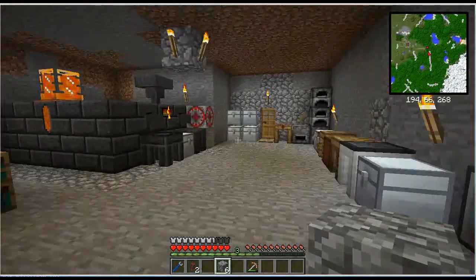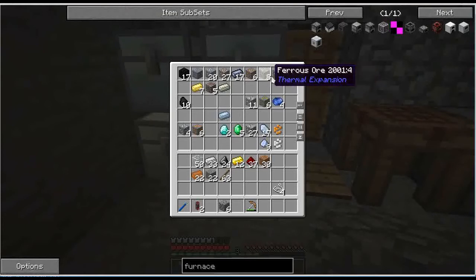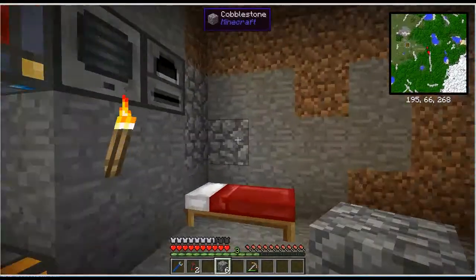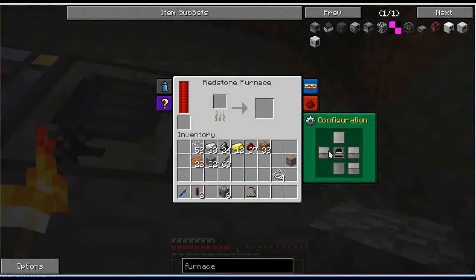We could also pulverize ore and cook it up. Can I do gravel ore? Let me also take a piece of copper ore just in case. Looks like I can — I pulverize gold gravel ore and I get pulverized gold. If I turn the input side of the redstone furnace to blue, we get pulverized gold fed into the redstone furnace. And there we are — two gold ingots. Nice.